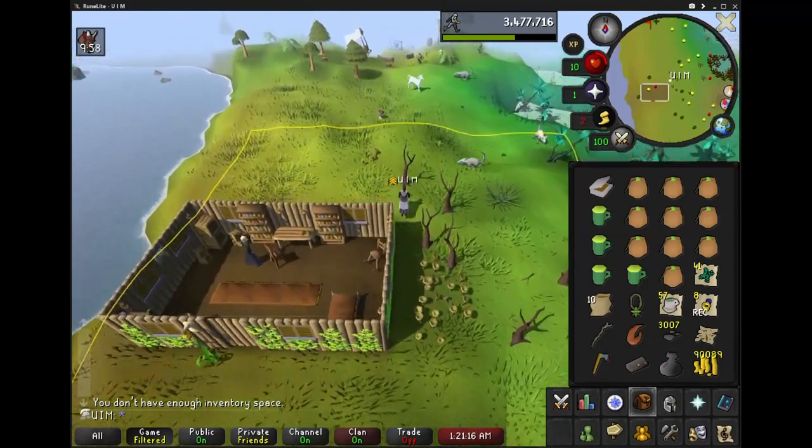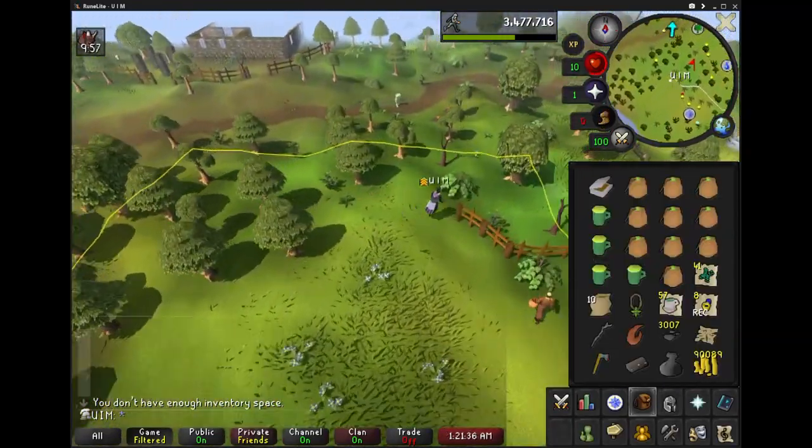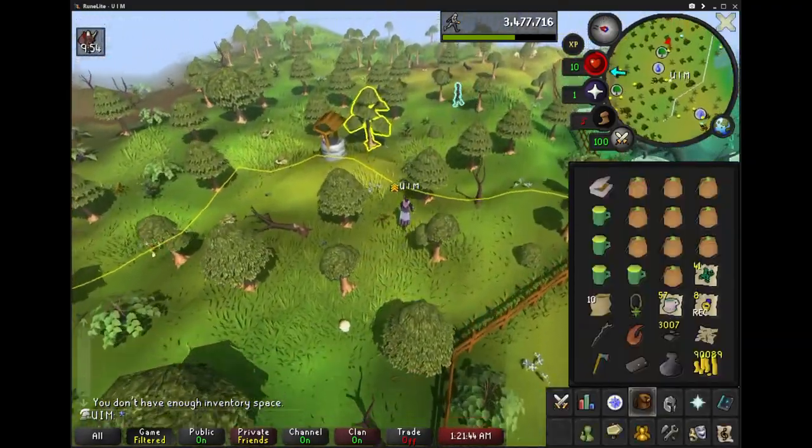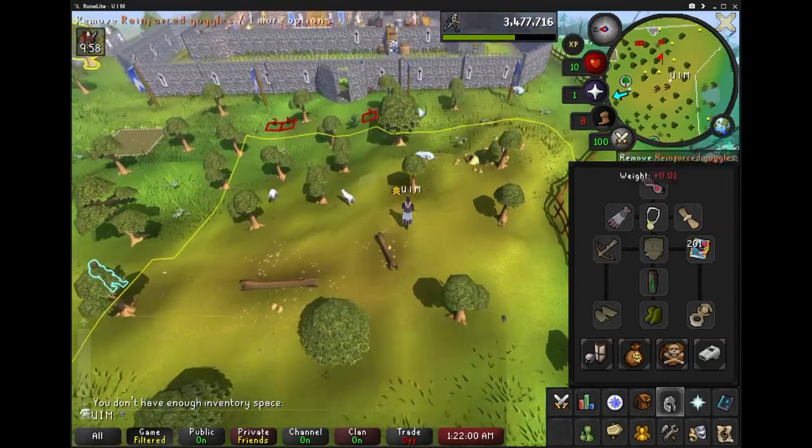You're going to need your standard full range accuracy gear for Poison Dynamite being effective. Sour Hog's defense is only 25, so it's not that big of a deal, but every little bit helps.